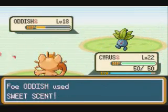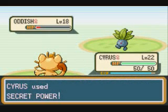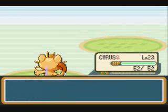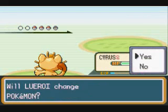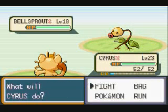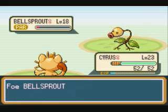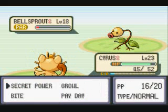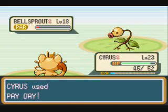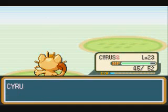Oddish is going to use Sweet Scent. Sweet Scent has got to be one of the dumbest moves ever — I can see the point of it, but I would never teach it to any of my Pokemon. It just seems like a waste. We'll stick around for this Bellsprout here and do the same old thing with Secret Power again, and hopefully we can paralyze it. Maybe it does have Sleep Powder, but luckily it didn't use it, so you can kill it with Payday. Critical hit — I always get that critical hit on the wrong turn. I've gotten used to it by now, so it's not a big deal.